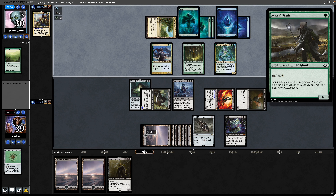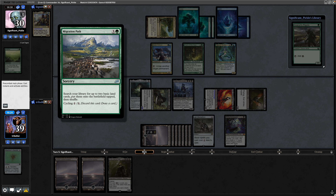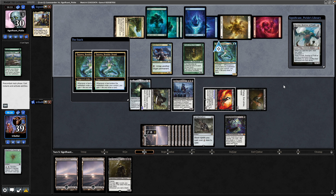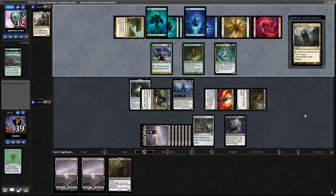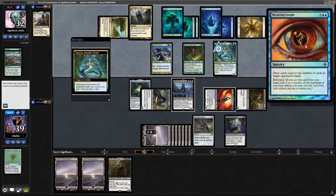Avacyn's Pilgrim on top of the library now — seeing this from the Oracle of Mul Daya of course. Shuffling it away with the Migration Path. They'll draw two cards to the Tatyova. So drawing into two — Kozalek, Butcher of Truth — they are fixing their colours now finally. And a Consecrated Sphinx as well — need to start seeing some of our removal. Command Tower is on top, and they draw into more big stuff in Recurring Insight this time.